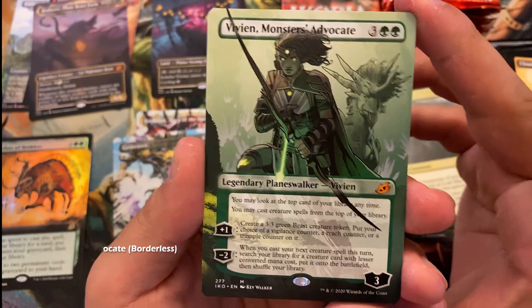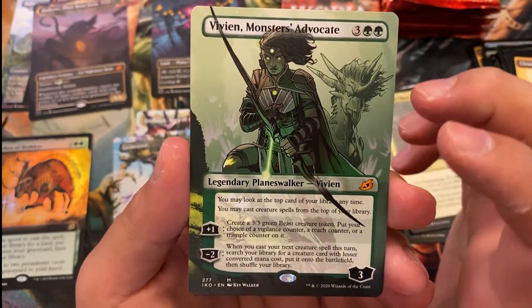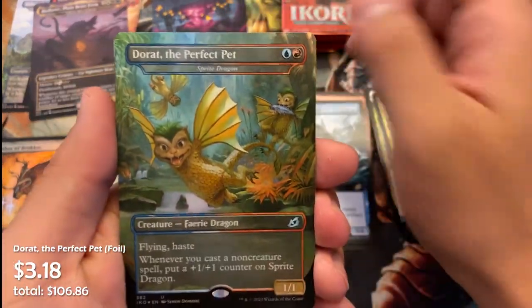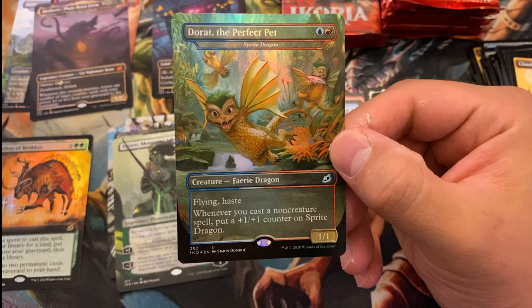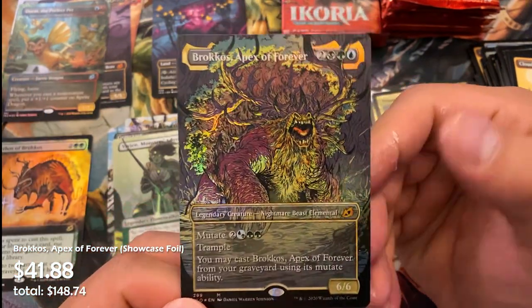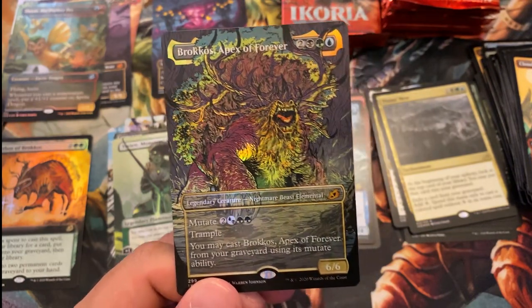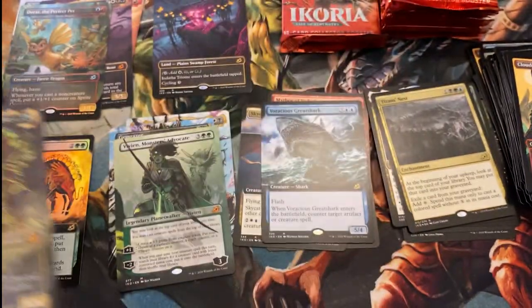There are usually two showcase cards — common and uncommon — and this last slot has 18 possibilities. Here's one of the better hits: Vivien, Monsters' Advocate, borderless planeswalker version. There are three planeswalkers in this slot, five triumphs with alt art, five rare creatures including Gemrazer, and five mythics including Snapdax. Great hit! And in the second-to-last slot, a foil Godzilla — sometimes foil, sometimes not. The last slot is always a foil showcase card, common through mythic or a foil planeswalker. Here we have Brokos, Apex of Forever — a nice mythic showcase.